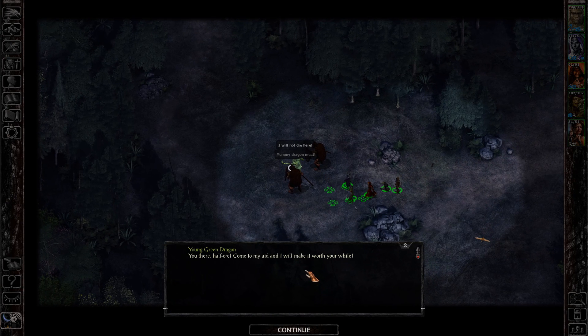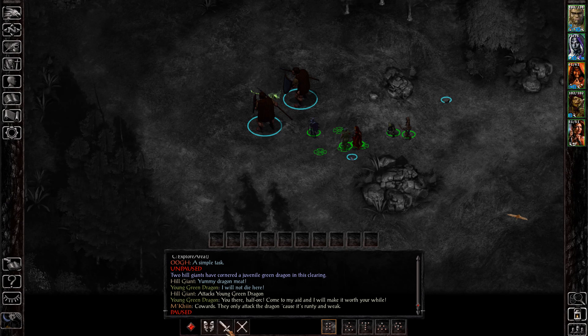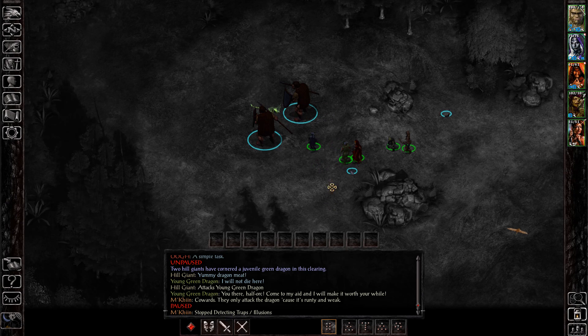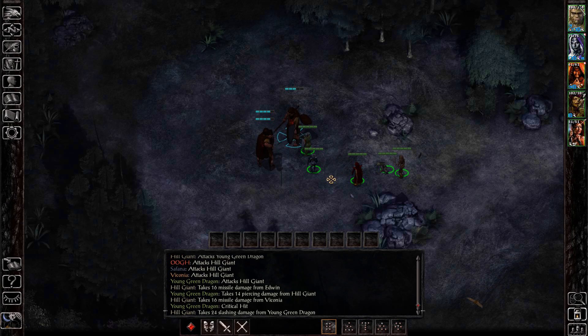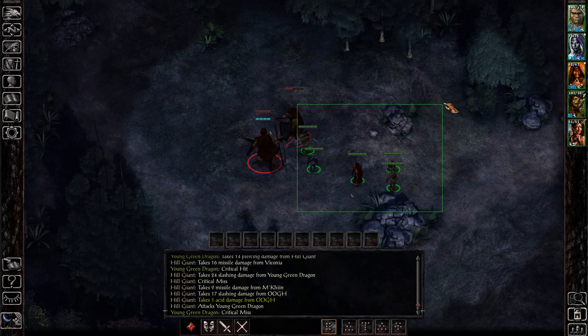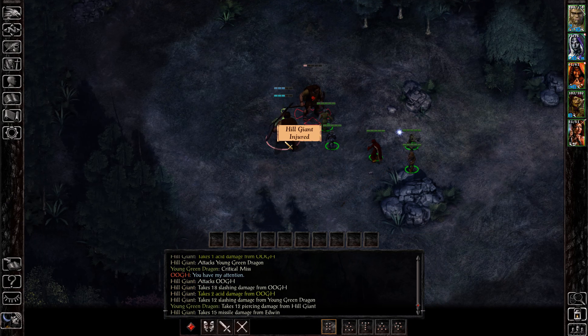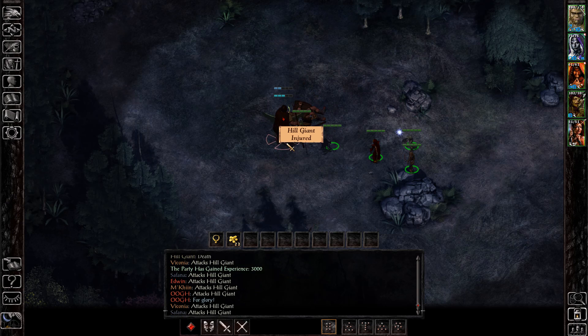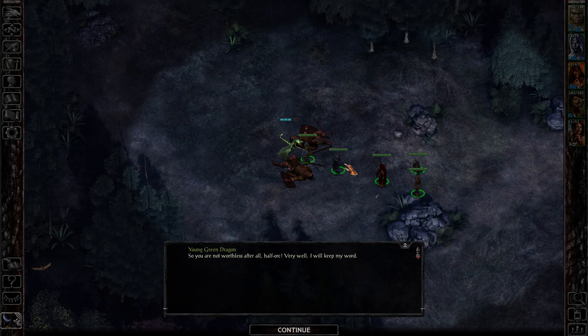When you approach the green dragon, he'll ask you to help him. If you agree, he will reveal a cache of loot which will have the ion stone. If you attack him, when you kill him the hill giants will call for reinforcements, and the leader of the hill giants will drop a unique halberd called Cold Fury.